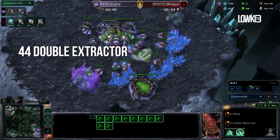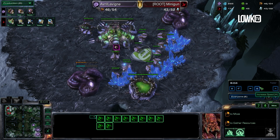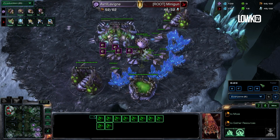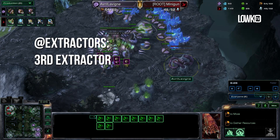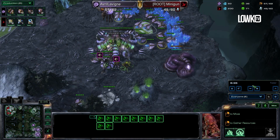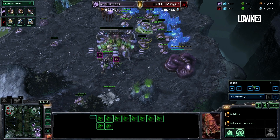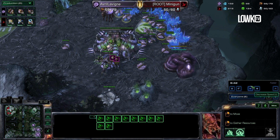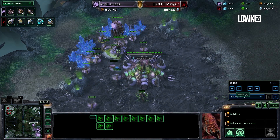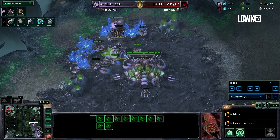At 44 supply, she will start a double gas geyser in the main base. All the while she's obviously making more and more drones, and once these geysers are finished, she will instantly saturate them and actually start a third gas geyser in the natural as well. Normally this would also be the time that you get a Roach Warren up, but like I said, she is playing versus Minigun and she knows he's likely not going to do any kind of gateway aggression. So far it's been an extremely standard Zerg versus Protoss opener, but now she's going to start transitioning into Hydralisks and Queens.